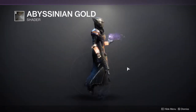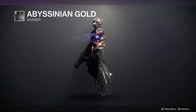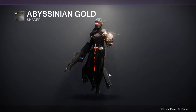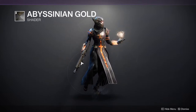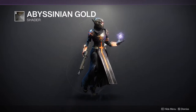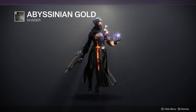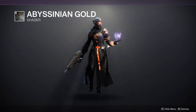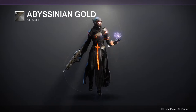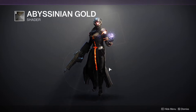Abyssinian Gold: if you guys didn't pick this up last week, pick it up now because this is a really good shader — a really good black shader. Just be aware that the cloth is going to be super black, that's the black portion you're going to want to see. But the plate armor is going to have this brown color to it. The off-color of this is a really dark black for the plate armor. The shader is without a doubt one of the best shaders in the game.